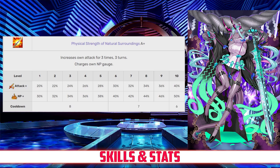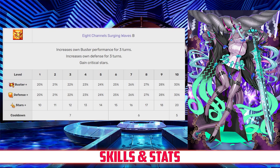Her second skill is 8-Channel Surging Waves, rank B. This skill increases her Buster card effectiveness and defense for 3 turns, both between 20 and 30%, and it also grants her between 10 and 20 crit stars, all depending on level.